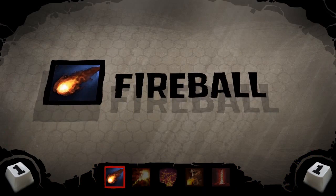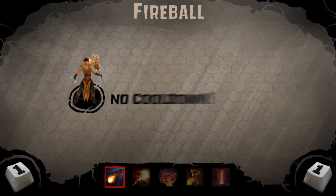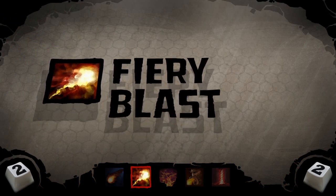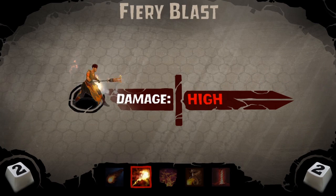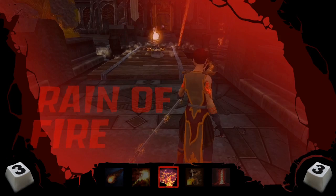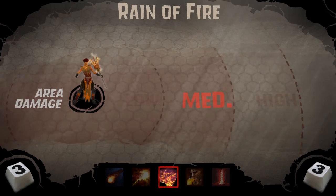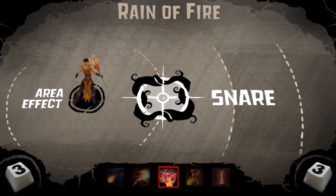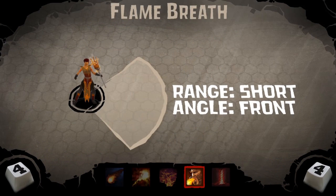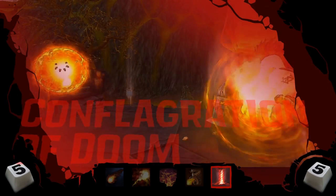Ability showcase: Fireball. Fiery Blast. Ray of Fire. Flavor. Conflagration of Doom.